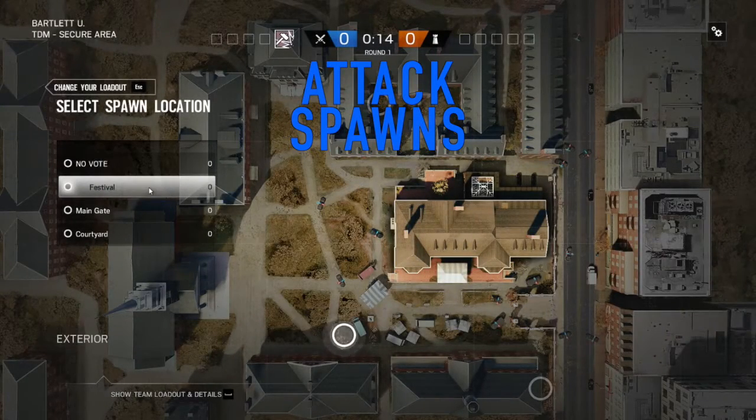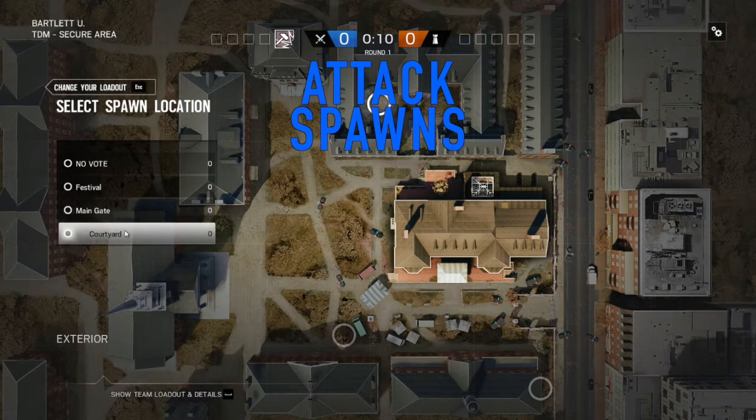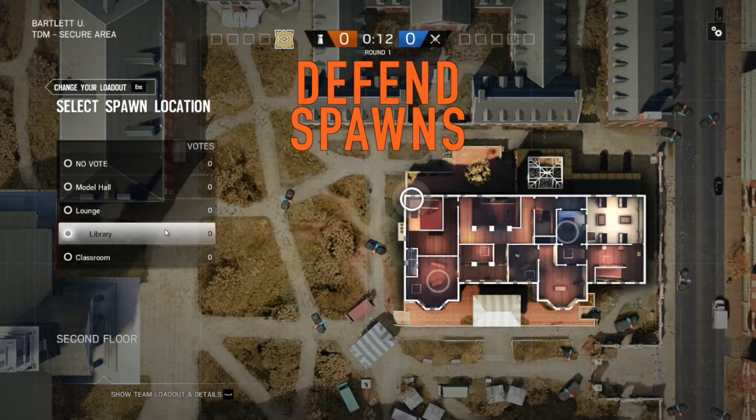The safest spot to spawn as an attacker, in my opinion, is Festival. You spawn behind a bunch of cars and a tent, so it's hard to get an angle on. On this map, the defenders are more likely to pick something upstairs, like model hall or classroom.